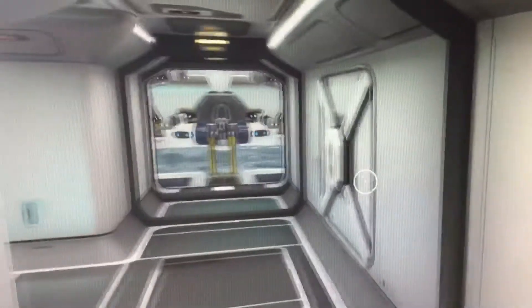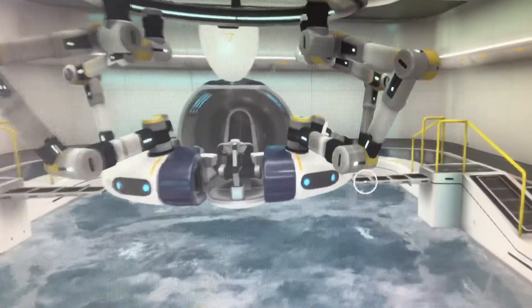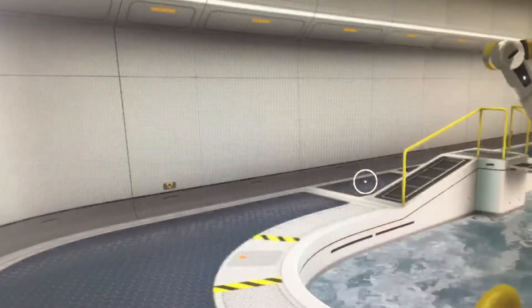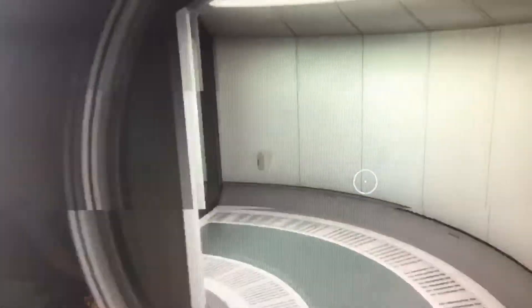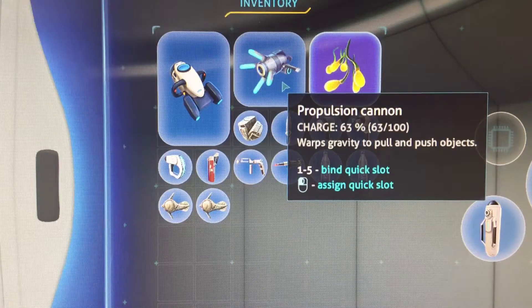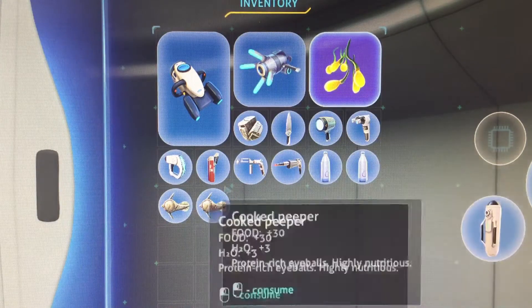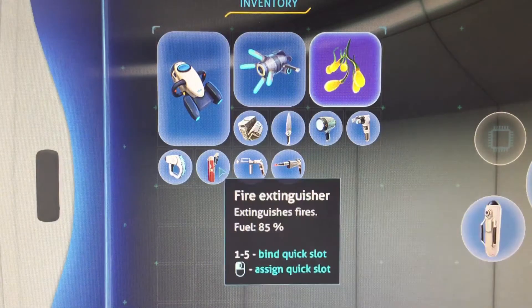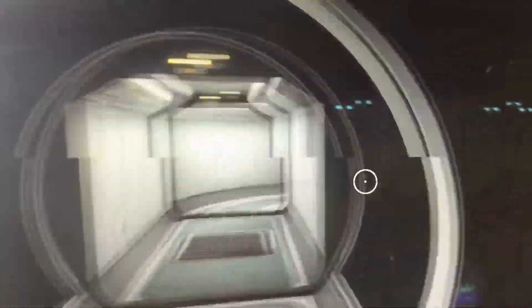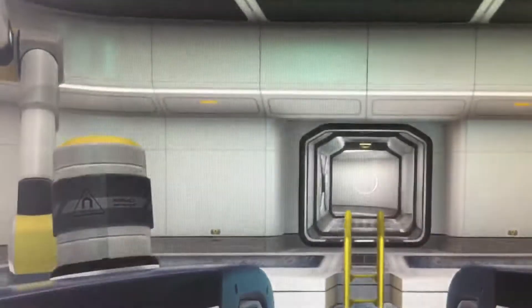Hi everyone, I'm BananaFaceBob and today I'm going to show you how to get the prawn suit from Subnautica. What you have to make is you have to grab a propulsion cannon, a laser cutter, and you want to be very hydrated and make sure you don't die. You also want a fire extinguisher because I did this many times and hate going without it. You might want a Seamoth if you don't already.